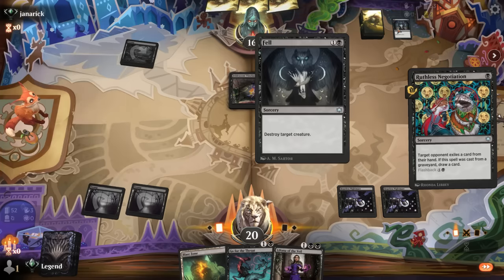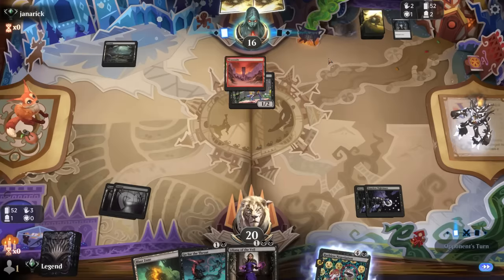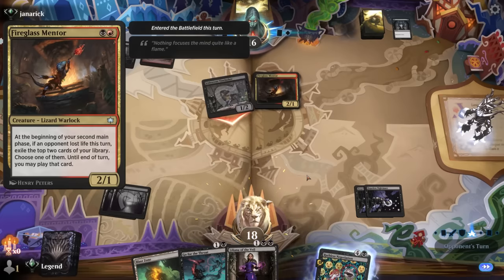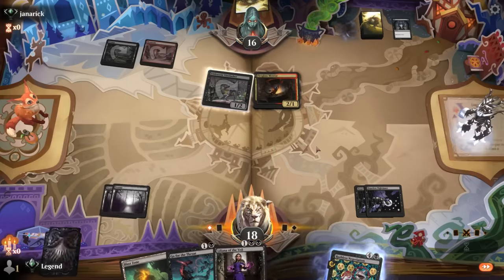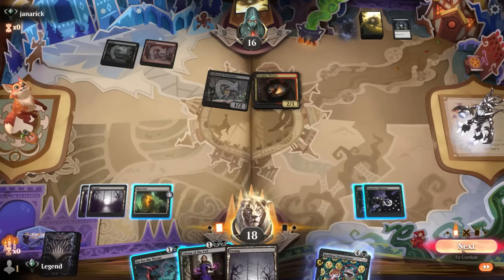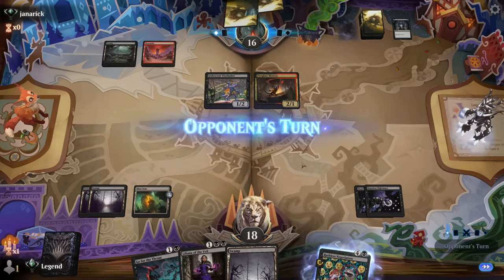Getting comments about why I'm playing Go for the Throat over Fell, but the instant speed just makes a world of difference. Now a Flame Caller is exiled. Fire Glass Mentor can provide card advantage, which is a must-answer for us — this turn it does nothing, but I want to Go for the Throat before they get a chance to do too much with it. I'll also play Blast Zone in case I end up discarding a land to Liliana.